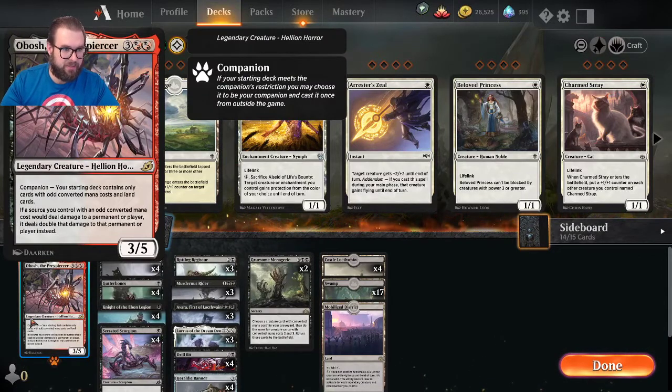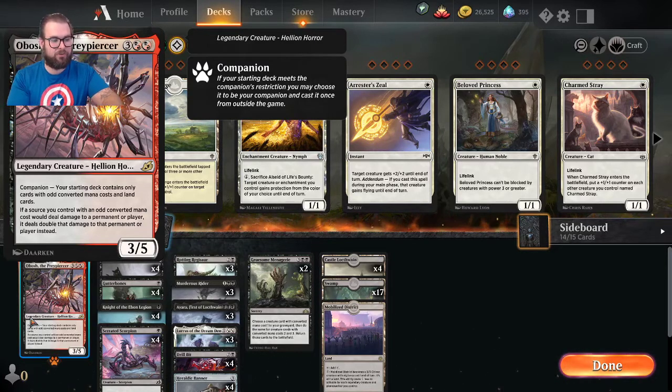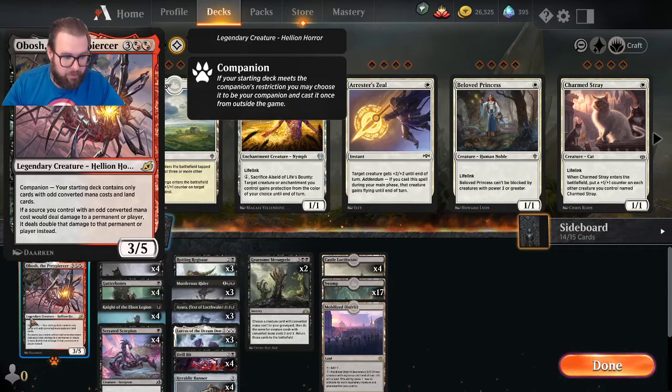Obosh is our companion: three colorless and any combination of two swamp or two mountain, a 3/5. The companion requirement is your starting deck contains only cards with odd converted mana cost and land cards. If a source you control with an odd converted mana cost would deal damage to a permanent or player, it deals double that damage instead.